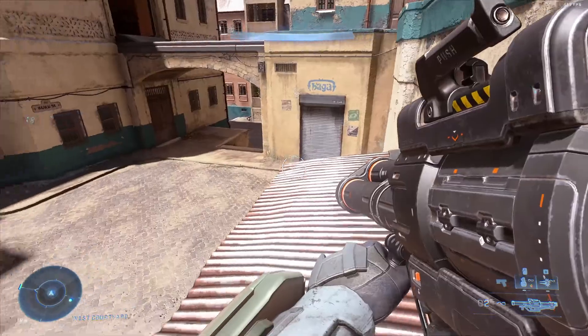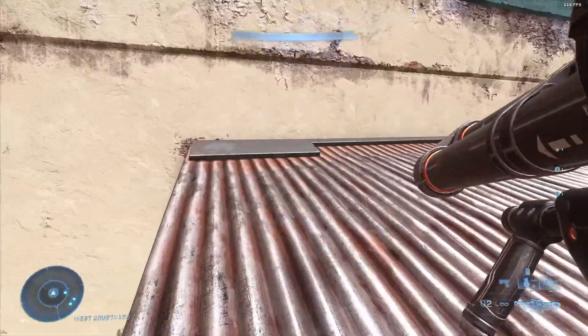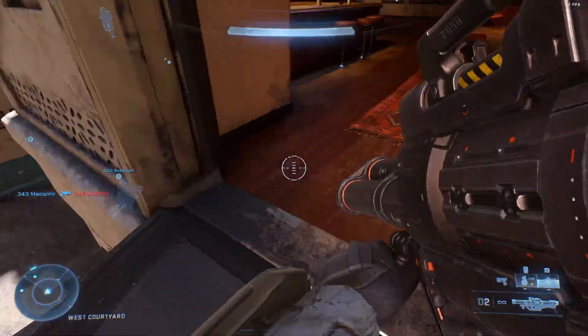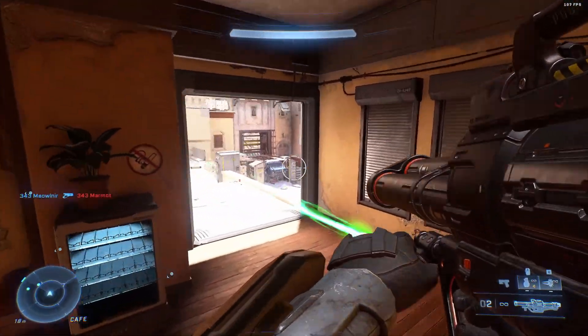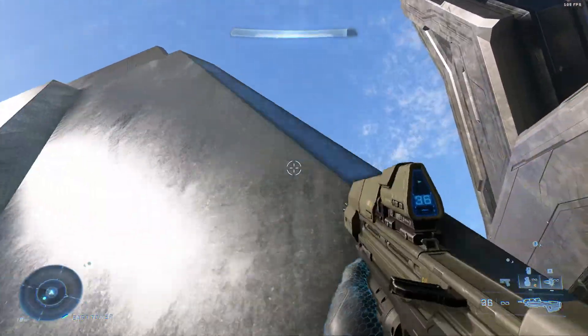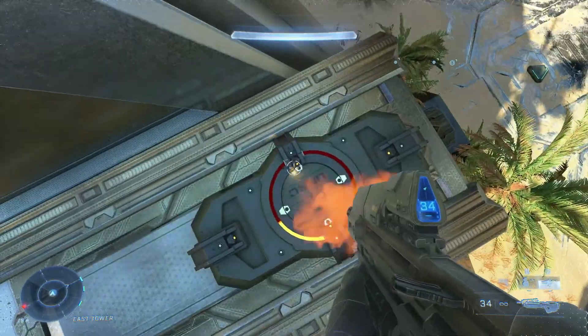Since the Repulsor gives you essentially just a higher jump, it also gives you a further jump. You can make jumps that you couldn't before just by using the Repulsor. Since you can make these different jumps, this is very useful for: one, getting around the map, and two, making great rotations or flanks behind your enemies. And that just equals easy kills for you.